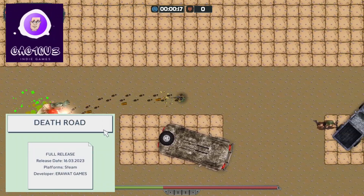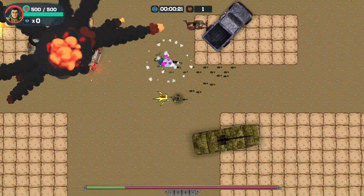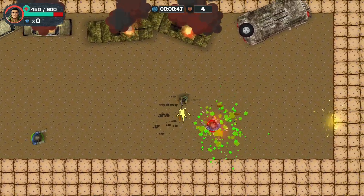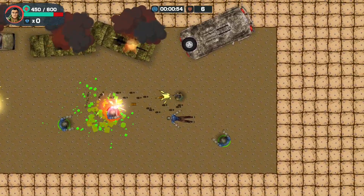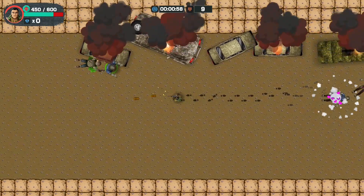Last week we played DinoGen Online, an online multiplayer shooting game, and this week we are going to Death Road, a solo top-down shooter. Like most shooters, the story is slim but the bullets are fat. The earth has been infiltrated by zombies and other soldier troops tried to clean the area, but no one arrived. Now it's your turn to take on the mission to liberate the planet.